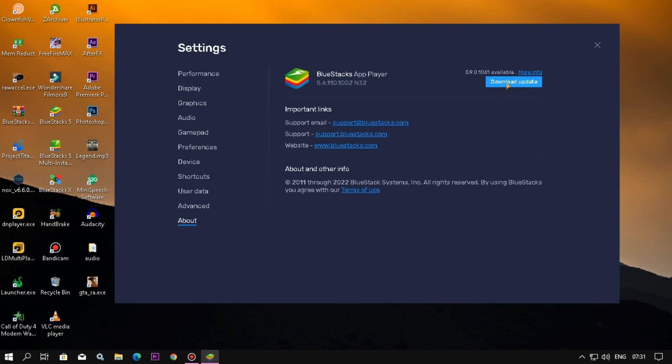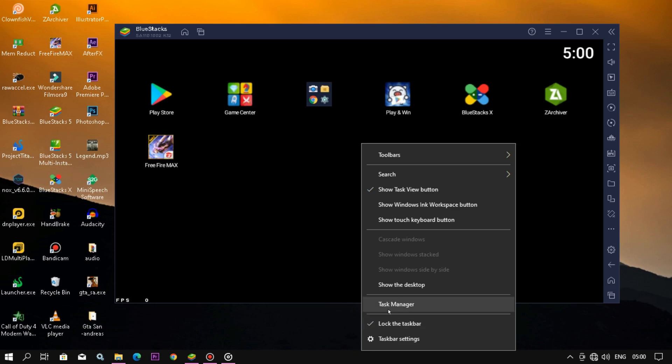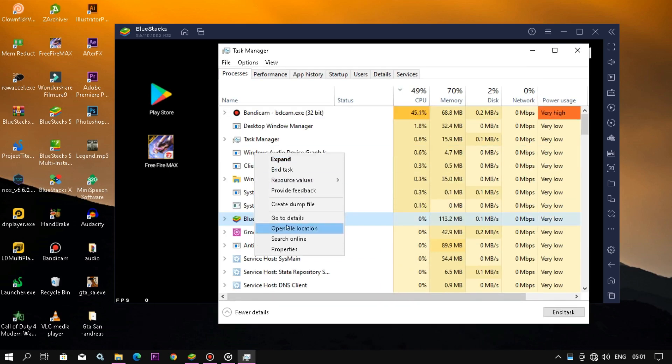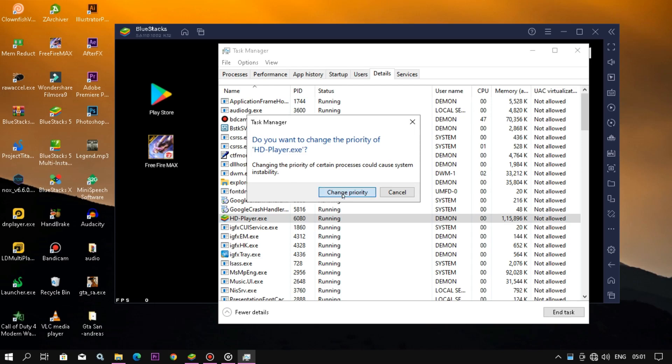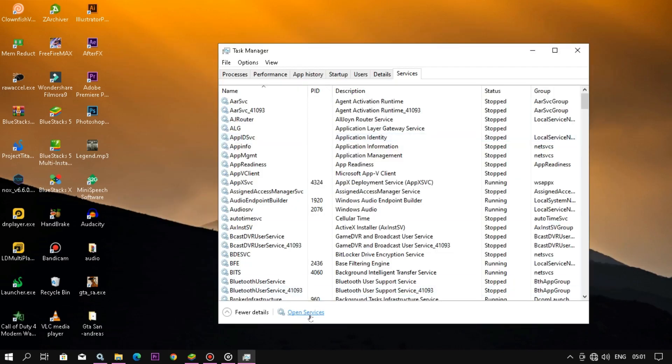Update your BlueStacks for best performance. Now go to Task Manager, find the BlueStacks 5 icon, right-click it, go to Details, and set BlueStacks priority to 'High' or 'Real Time' so your CPU can focus on BlueStacks and give more performance to your game.